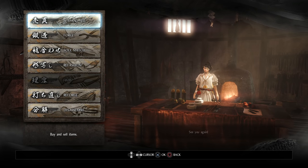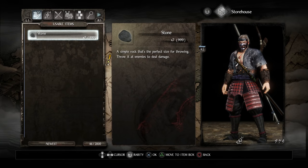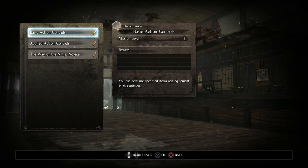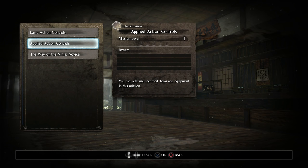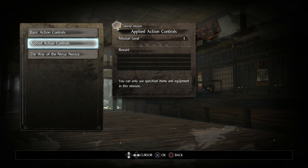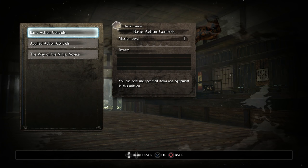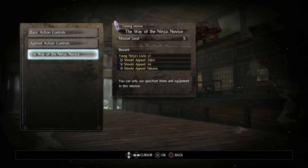We're done with the blacksmith. Let's check the storehouse — just some stones, they can stay there. And we've got the dojo, so let's go there. This is where you do tutorial and training missions. We've got the basic action controls and the applied action controls — I already did these two in the second part of the walkthrough. For some reason it's split into two tutorials and they're not checked off, which bugs me, so let me run these real quick to get them checked. Then we'll do the Way of the Ninja novice.